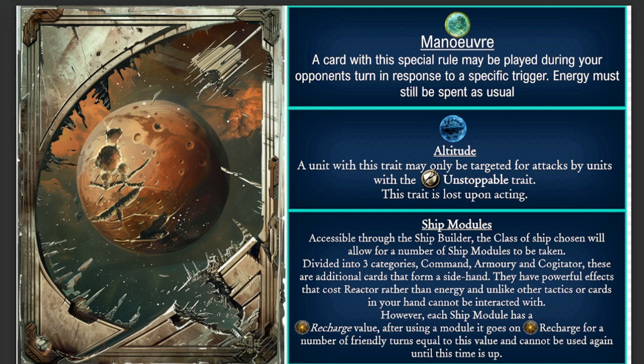There's also the Altitude trait. A unit with this trait may only be targeted for attacks by a unit with the Unstoppable trait, and this trait is lost upon acting. Basically this is like the Fly trait in Warp Forge, but instead of needing a ranged attack or being a flying unit yourself, you need to be an Unstoppable unit to attack it — which kind of makes sense since Unstoppable units usually have wings or jetpacks. To balance it, the trait is also lost upon acting, so you can't permanently abuse it.